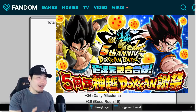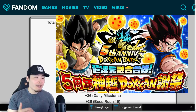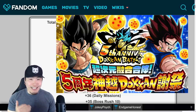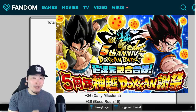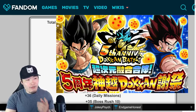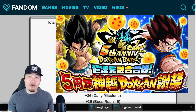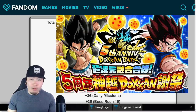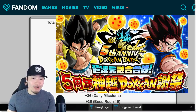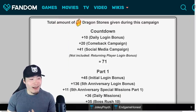Real quick before we jump in, I want to give a shout out to the Dokkan wiki for giving us this amazing breakdown — it makes making this video much easier and I don't take any credit for the information we're about to go through. The first thing I'll say is that for anybody that doesn't know, the anniversary campaign will be broken down into four parts: there's the countdown, which is the lead-up to the actual anniversary, and then Part 1, Part 2, and Part 3.